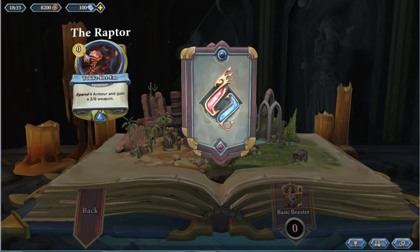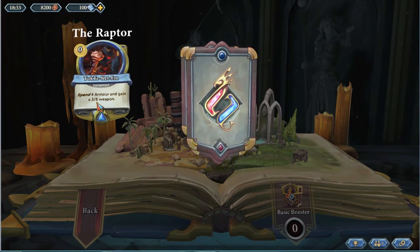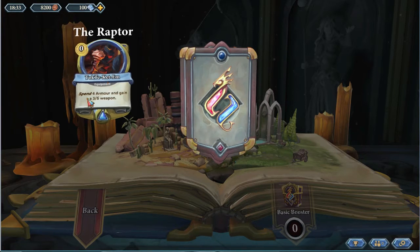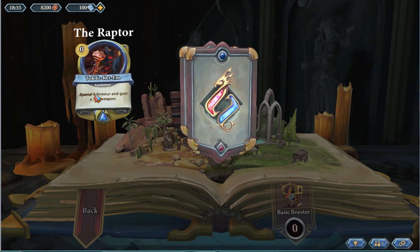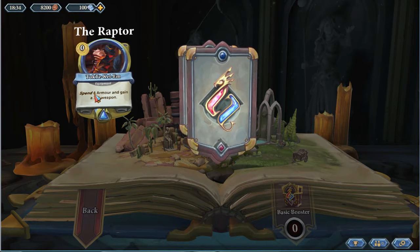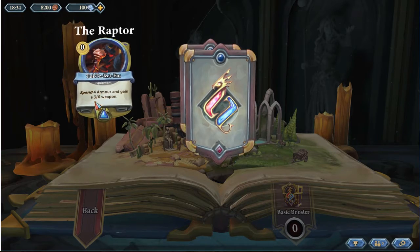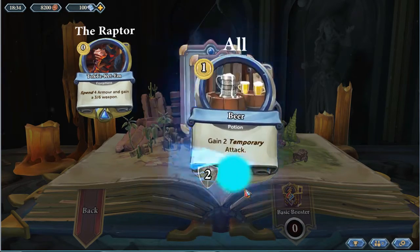This is actually a really good card — a common card, the Sapphire, meaning common. Spend four armor and gain a three-six weapon. This is insane, this is really, really good. You know that when you're playing against someone who's got this card that they've opened some packs or at least knew what to craft. As the Raptor — the armor man — it's not that hard to get four armor, and then a three-six weapon is crazy awesome. Really glad to have that.